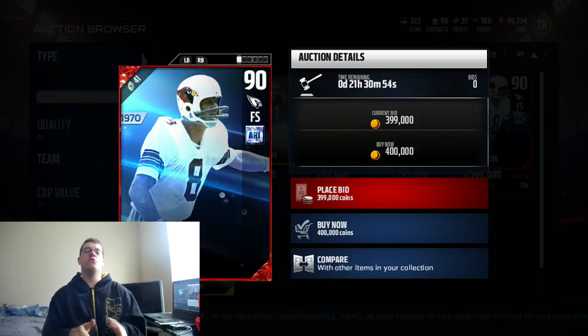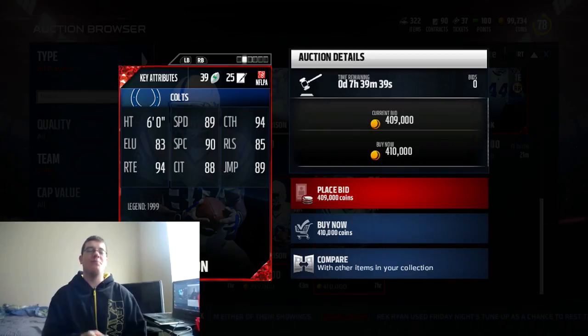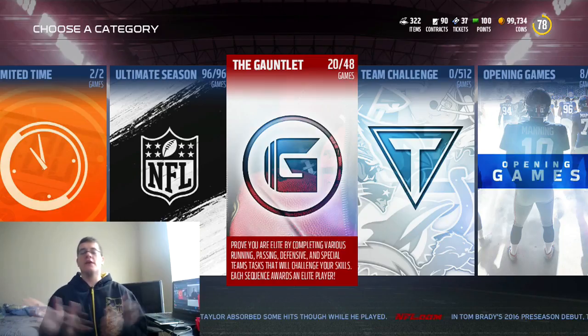I was too young to know who Larry Wilson was, but looking up film on YouTube from NFL Films, this guy was pretty freaking nice. I wasn't too young to know who Marvin Harrison was though — I remember watching him just eat up defensive secondaries. Marvin Harrison is our second legend of today with 89 speed, 94 catching, 83 looseness, 90 spectacular catch, 85 release, 94 route running, 88 catch in traffic, and 89 jumping.